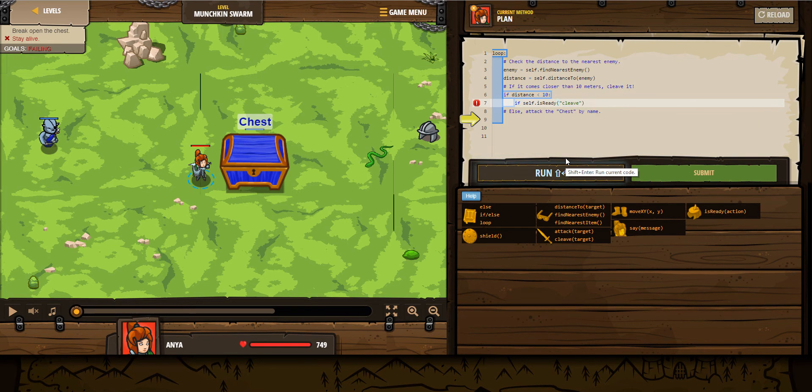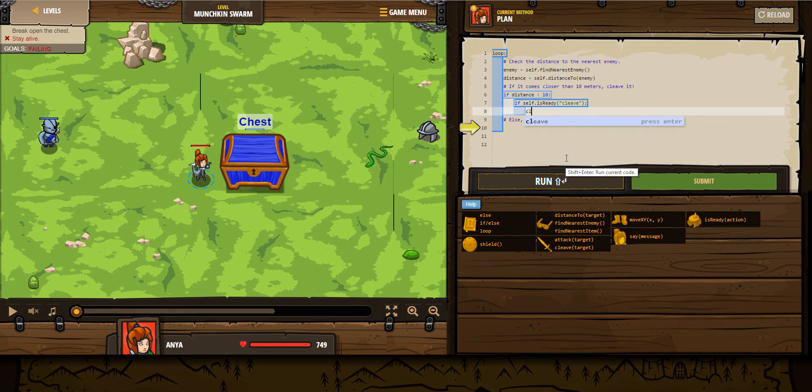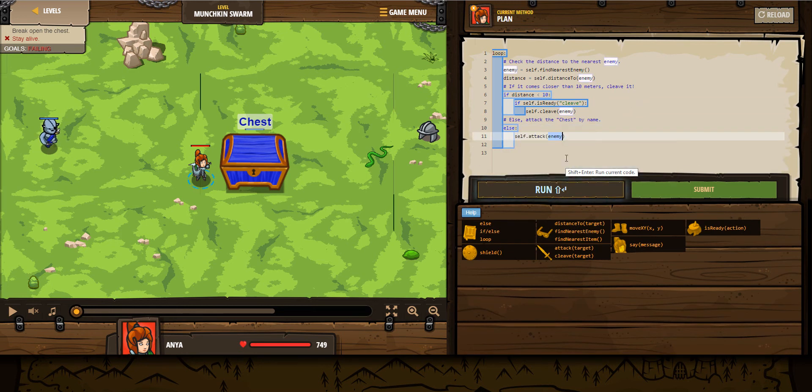I'm going to summon my core. Cleave — get me. Else, attack. This is my algorithm. Let's see, it's gotta run.